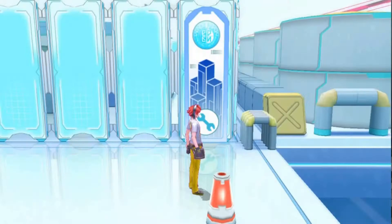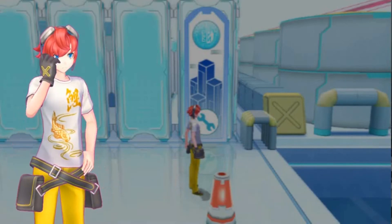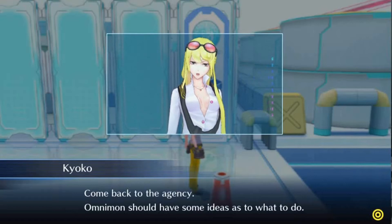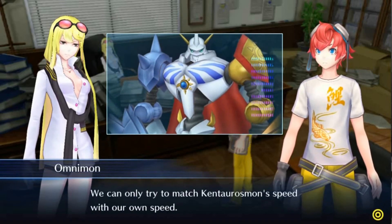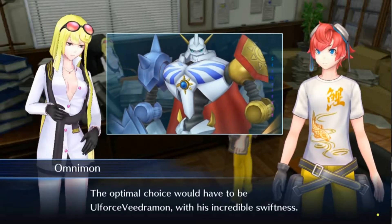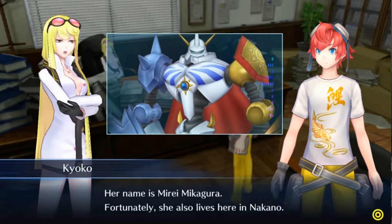Kentarosmon fled the scene. We reported this to Kyoko, who apparently listens to wherever we go. She told us to report back to the agency to discuss it with her and Omnimon. Back at the agency, Omnimon suggested that to match Kentarosmon's speed, we must recruit Alphamon with his incredible swiftness. Kyoko then went into her theory about multidimensional parallel universes and suggested we consult someone named Mirei, our Digilab girl.